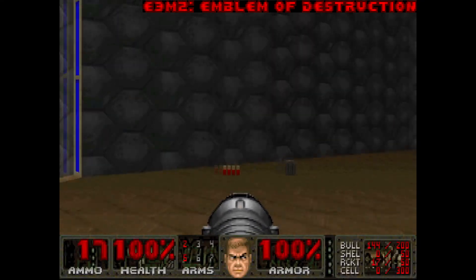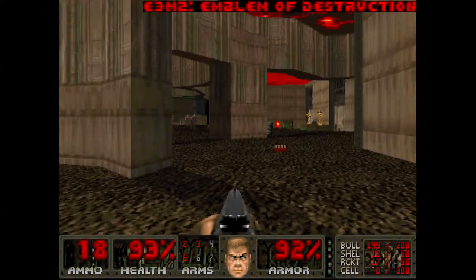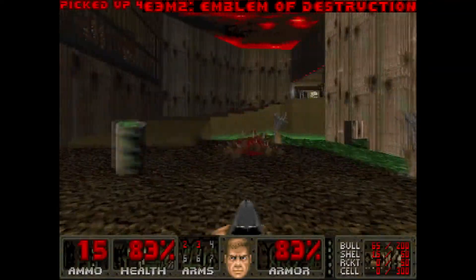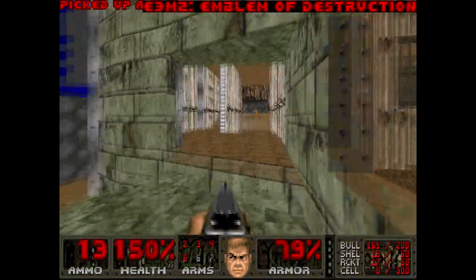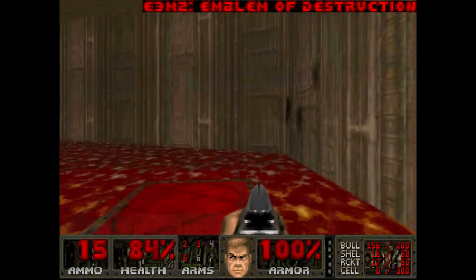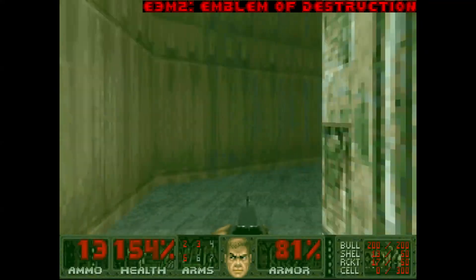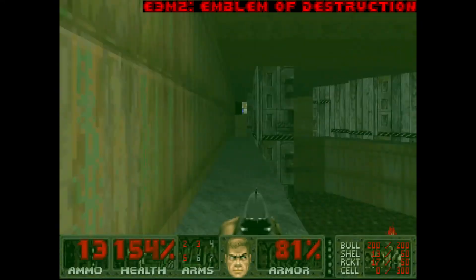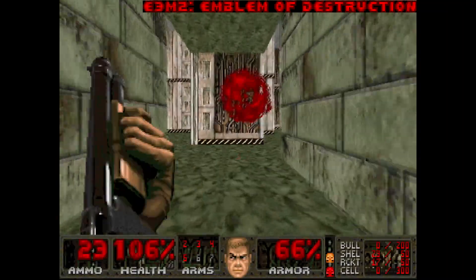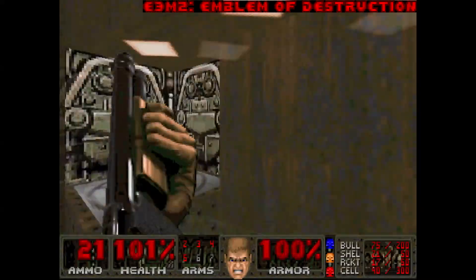E3M2, Emblem of Destruction. There are a lot of teleporters and switches here. I never knew what raises the bridge to the yellow key at first because you're always flipping switches in this map. Getting the chaingun here is tricky because you only get one chance - this wall does not come back down and it will crush you if you're too slow. With the yellow key you can easily access the red key and fight your way through this final room where there are hitscanners and lost souls around every corner. Other than this final room, I didn't care for this one.